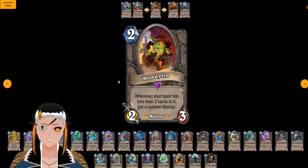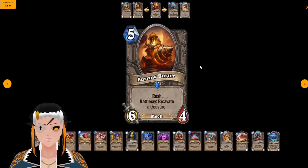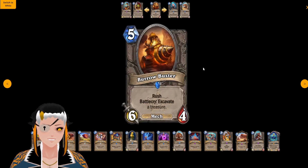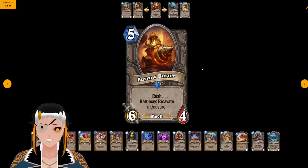Burrow Buster is a five cost, six attack, four HP Mech with Rush and the battlecry: Excavate a treasure. We've seen the treasures before — this is a decent Excavating card, however I think there are just a lot of better Excavating cards that have been revealed so far that you would rather run over a five cost minion like this.